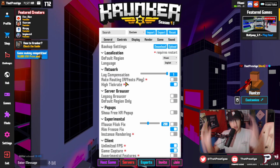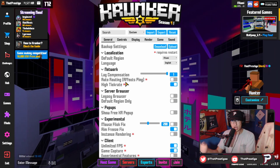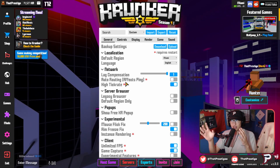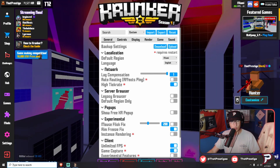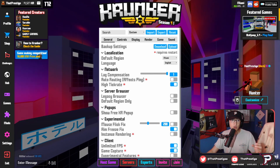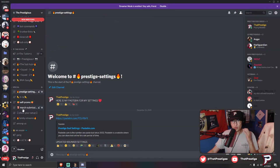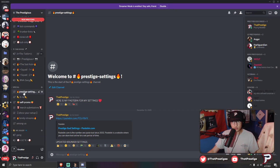Today I'm going to show you guys how to get my pastebin and literally just copy-paste all my settings straight into the game. All you're going to want to do is join my Discord. Once you join from the description, it's going to pop you into the prestige settings channel near the bottom. If you already joined or joined through the giveaway, you can simply scroll down to the special prestige settings and it's going to give you a pastebin link there.